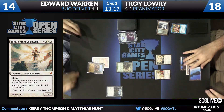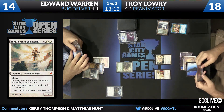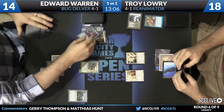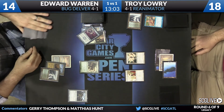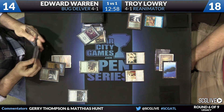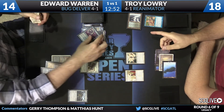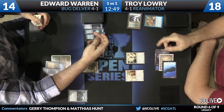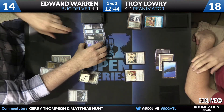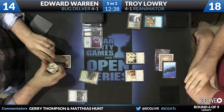Iona has been set to black, so the Liliana in Edward's hand is uncastable. There's the land he was waiting for — that one is a turn too late, if not more. We're figuring out Tarmogoyf's size — you're going to have to subtract two. I don't see what Troy has to stop this 9/9 from beating him... wait, I don't see if Troy has a way to stop this 9/9 from beating him up.